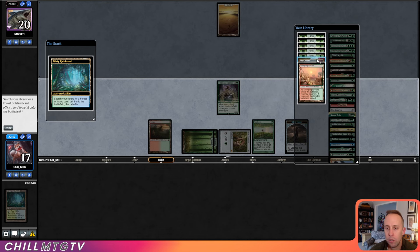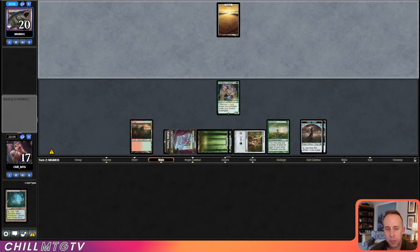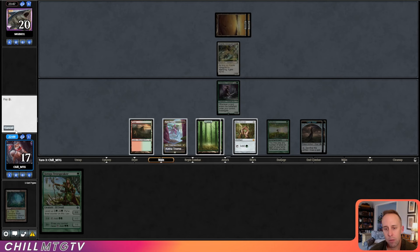I want to get an untapped land, but I also want a blue source. We'll just get the blue source and crack our Clue tokens next turn. Adanto Vanguard — Jiraga is not what we're looking for. Let's crack some Clues here. I kind of forgot Jiraga has summoning sickness — can't tap it.